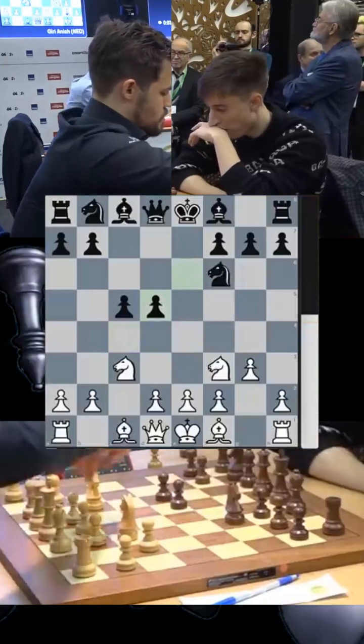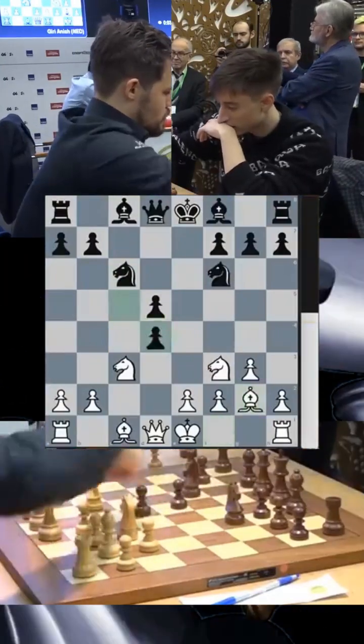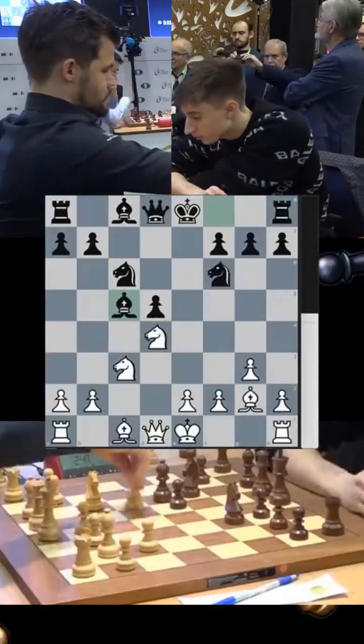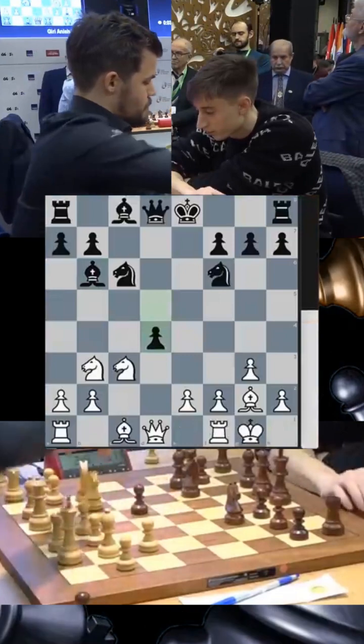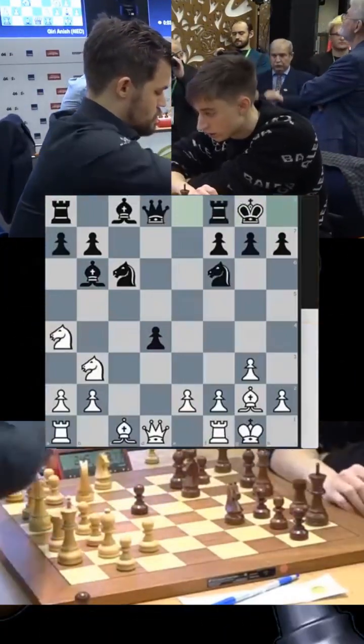Dubov is known for his Tarrasch defense. In fact, many have started calling it Dubov's Tarrasch — it involves taking this pawn and getting the bishop out. Magnus is well prepared because he knows that Dubov has played this before. He castles, Dubov pushes his pawn, knight comes out, black castles. Look at the speed with which Dubov is playing.